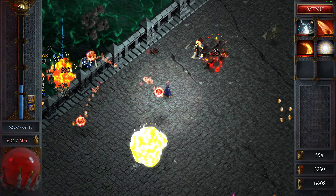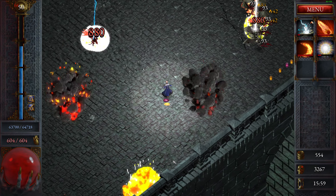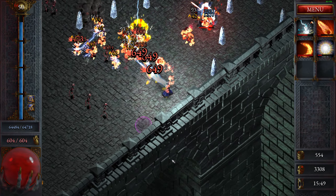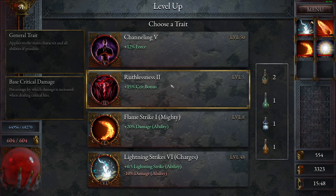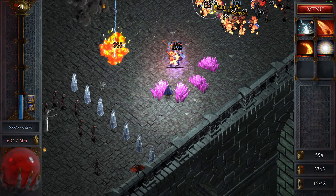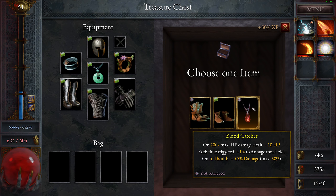Nimble — movement speed up by a bunch, probably gonna keep me alive. I don't see a timer. The timer is on the bottom — maybe it's only that much time, like 15 minutes. Lightning strikes, lightning strike ability. The other one is at attack speed — let me get bonus. He's melting. So that's the movement one: 200x max HP dealt plus 10 HP each time triggered plus 1% to damage threshold from full health. Bloodcatcher.